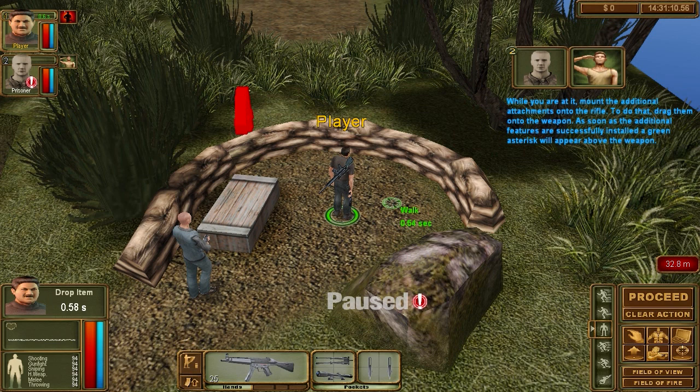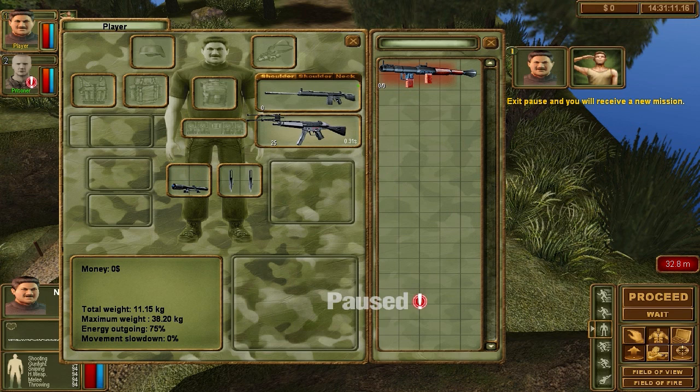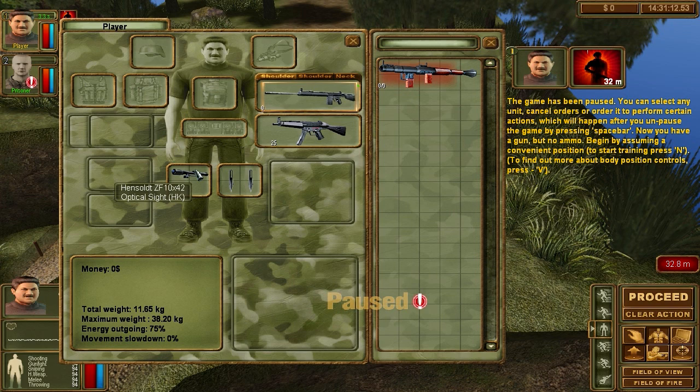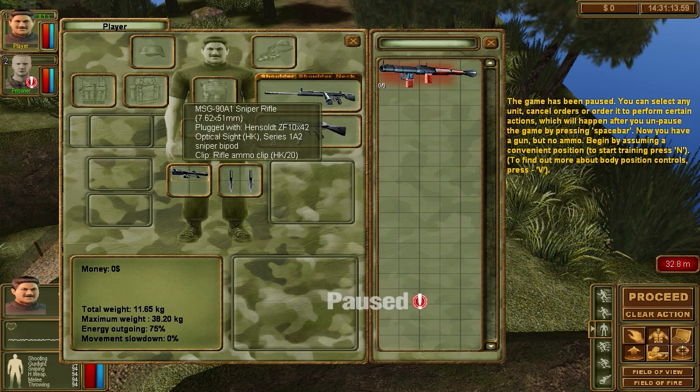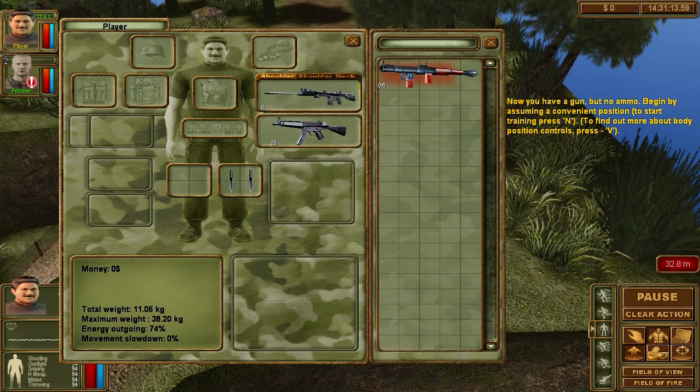Now take a look around to find the large sign with the number 4 and walk over to it. On the ground there's a sniper rifle, a scope, and a bipod — open the inventory and pick up all three items. Mount the additional attachments to the rifle by dragging them onto the weapon. As soon as additional features are successfully installed a green asterisk will appear above the weapon. I guess I already had a scope.